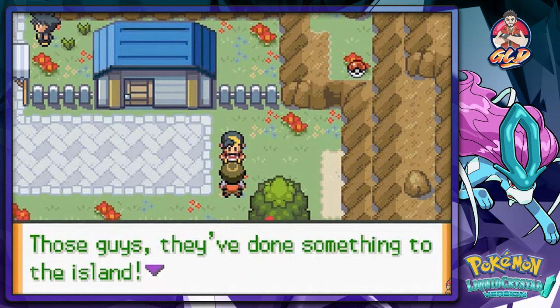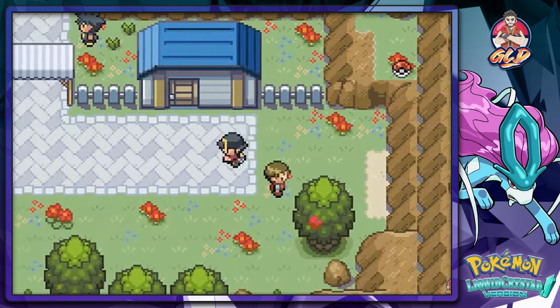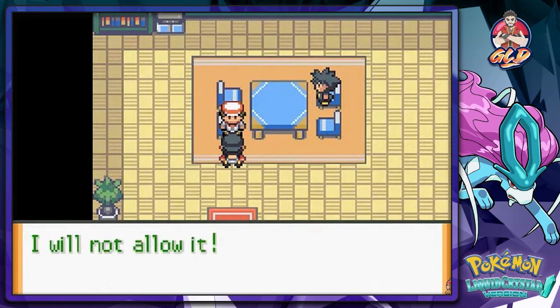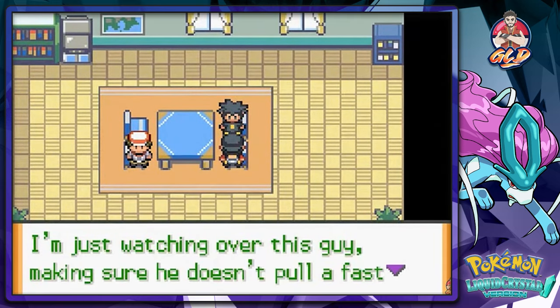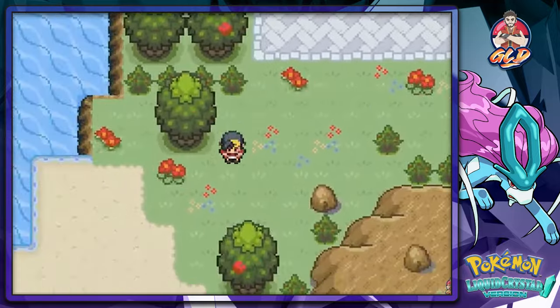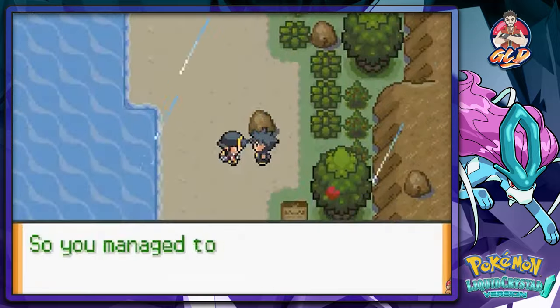This guy says Team Nexus has done something to the island - none of our Pokemon seem to get stronger no matter how much we battle them. That's very odd. The old lighthouse is in such a poor state now, to think it was overthrown and used by an evil gang. I will not allow it.